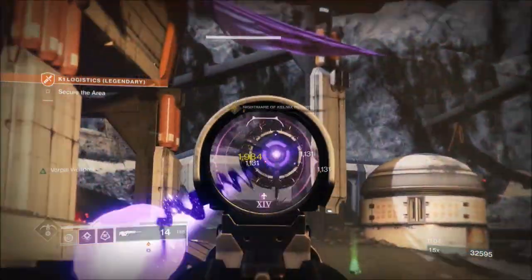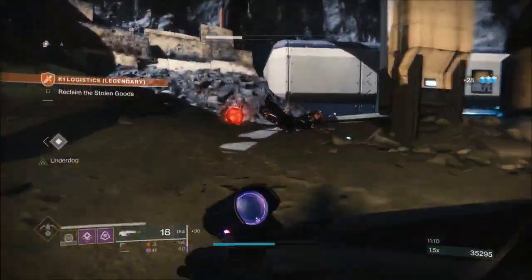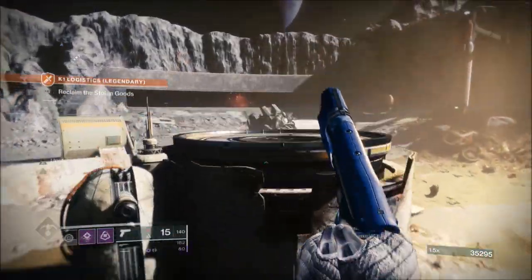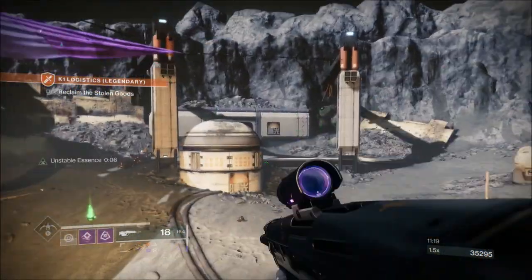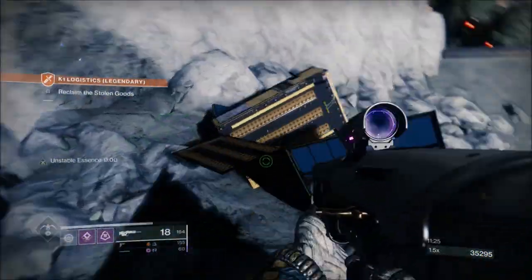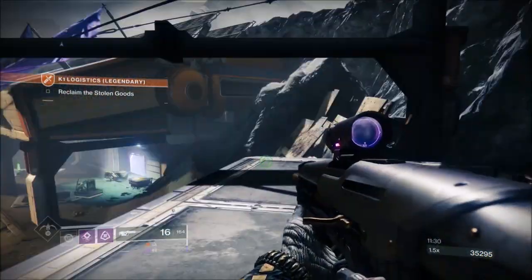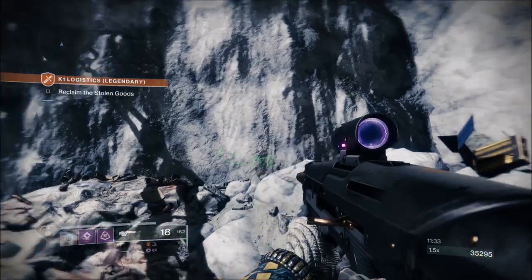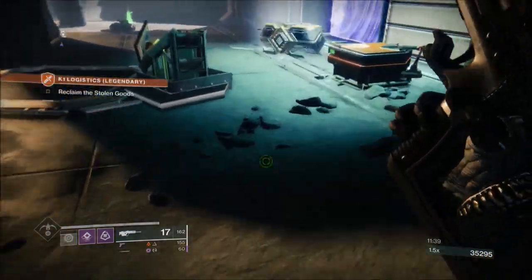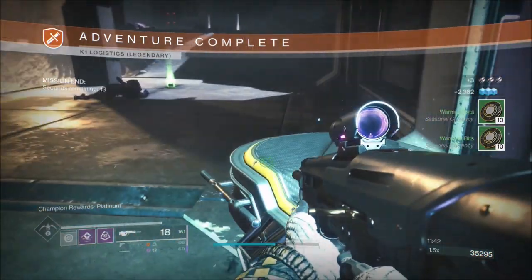Remember, the ads take a lot of damage — that seems to be the thing, they really do a lot of damage. So do your best work from range and this will be an easy run for you. Right at the end here I want to show you — for anybody who didn't know, when you get into K1 Logistics there is a satellite up here. If you come and access the satellite it will give you a secret emblem. Thank you very much for watching, I hope you enjoyed the run and maybe learned something. A like would be appreciated and I'll see you guys in the next video.